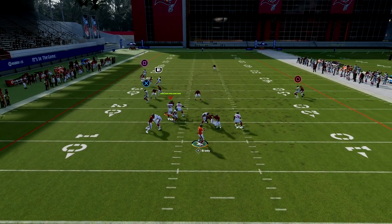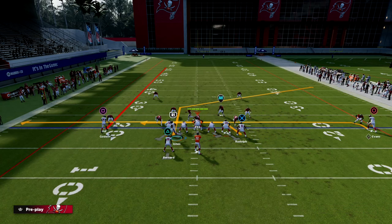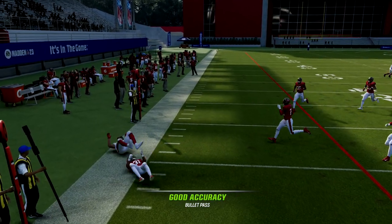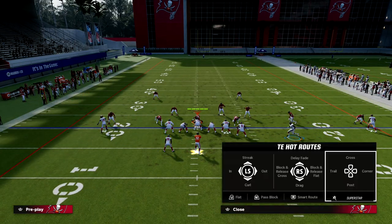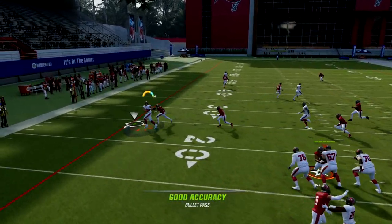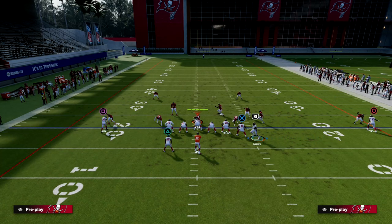Our first read on the play is the tight end. The tight end is probably the first read on almost every play in this formation, and we want to force them — when defending this formation — to have to stop the tight end. Notice that against man, even though my tight end is not the fastest, he does a really good job of just getting us some simple, easy yards. You'll still see him be able to beat man coverage across the formation, even against one of the faster corners.